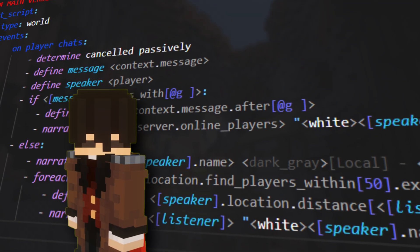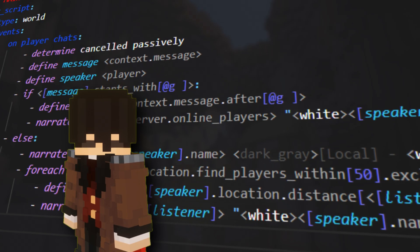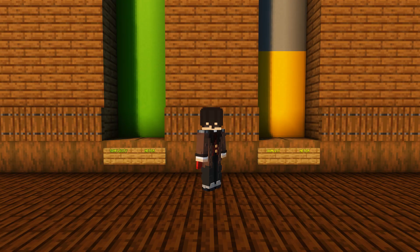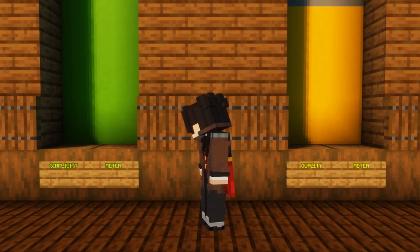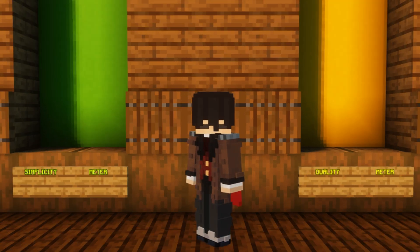This is a file with the .dsc extension, or Denizen script. What we are doing here is a simple chat plugin, and although I believe it might not be the best way to do it, it is one of the simplest and for the sake of this video, it is the best option.